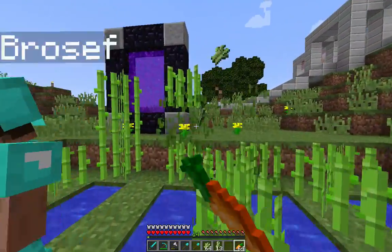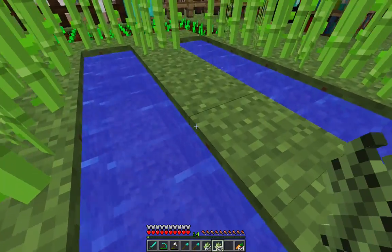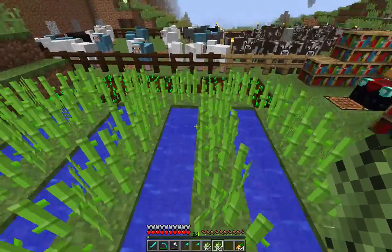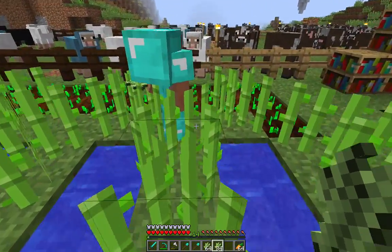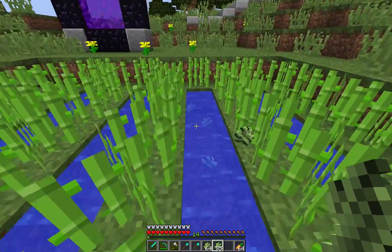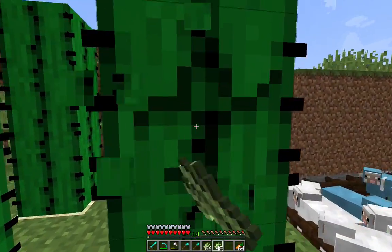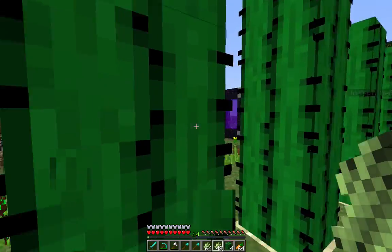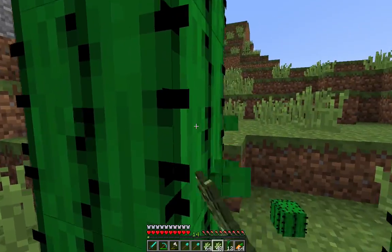Right now I'm just going to harvest the sugar cane and cactus to use as junk blocks for the Iron Titan. The hard part with cactus is that when it lands it sometimes falls back on the cactus and gets destroyed.